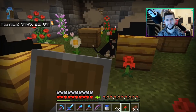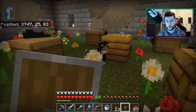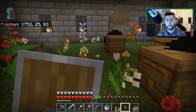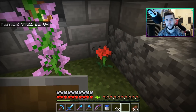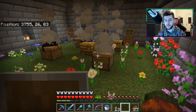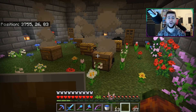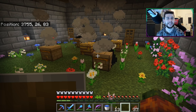You can hear them buzzing around very faintly, but they don't seem to want to come out. Even if it's daytime, they don't want to come out. If it's raining, bees won't come out — they go inside their nests and hives when it's raining. Also at nighttime they go inside their nests and hives as well.